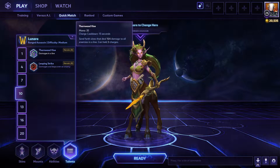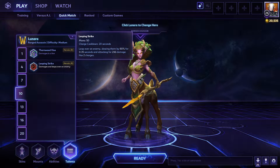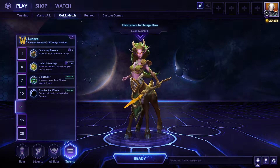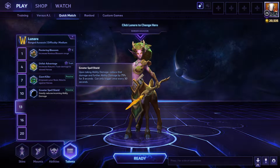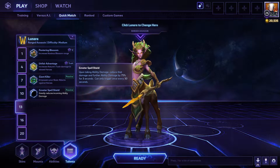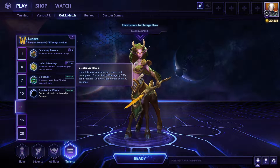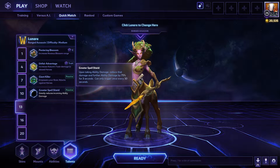Thornwood Vine is also good — you can't really go wrong with either one, but I like Leaping Strike better for your auto attack build. For your level 13 talent, I would suggest taking Greater Spell Shield. It's a very good talent and it really helps out with your survivability, especially since you're trying to keep close and stay on top of somebody to kill them really quick.